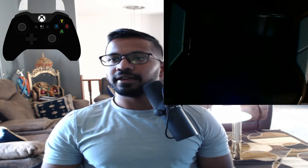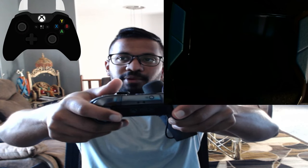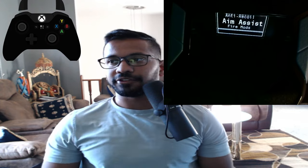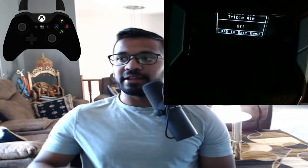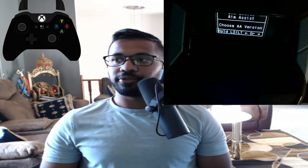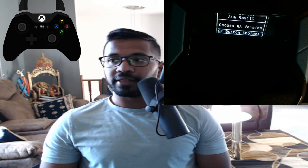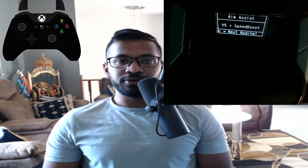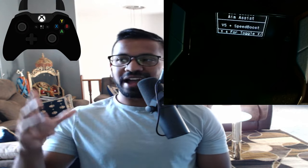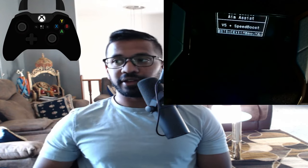Right now you can see some of the mods are working — you can see the auto ping, which is pressing up on the D-pad, and the aim assist which is shaking. That's the aim assist in action. Inside of this script there are many different aim assist options: version 4, version 5, version 5 plus speed boost, and version 6. I choose speed boost because you need aim assist when you're firing. If you're a beginner, I highly recommend this — and even intermediate to advanced players, this does help.